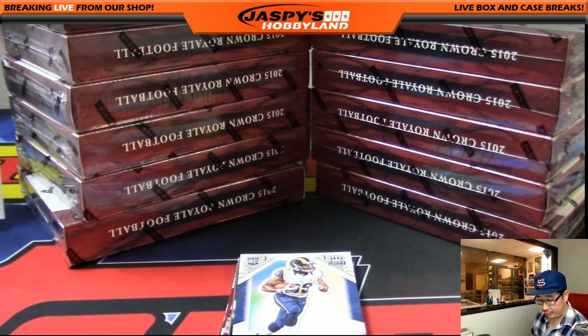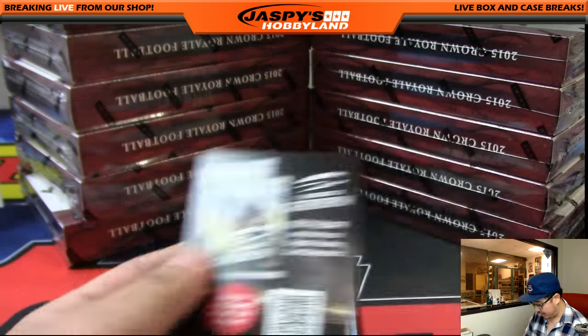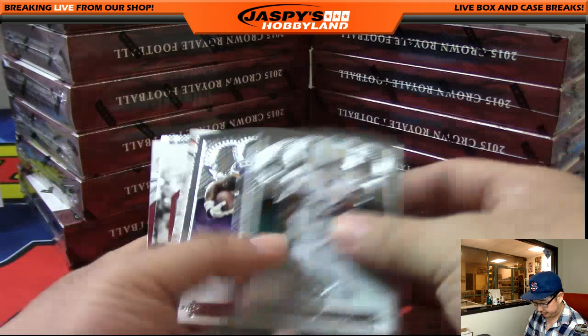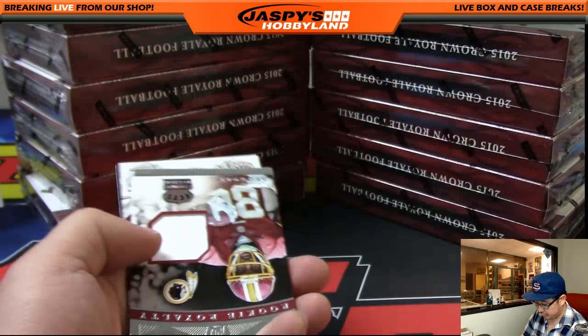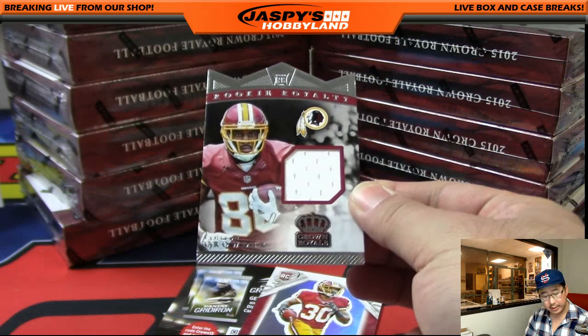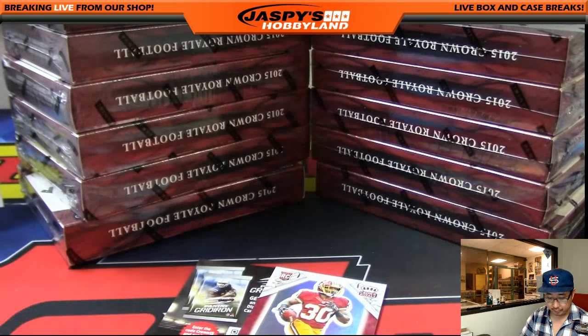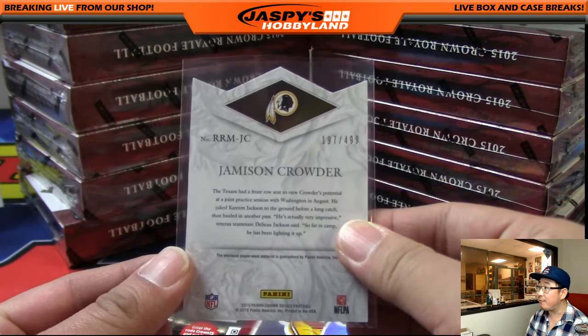Our list is not really big, so we have a ton of personal hot streak here. Got some Malcolm Brown here. Pro Bowl die cut — DeMarco Murray. And Rookie Royalty die cut and patch — Jameson Crowder, 197 out of 499.